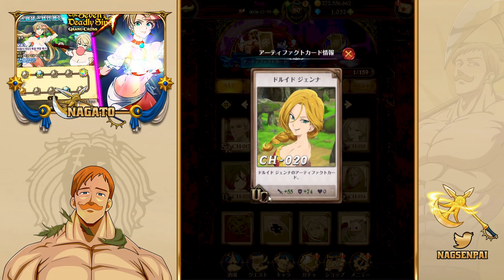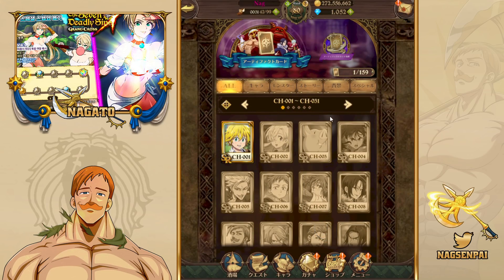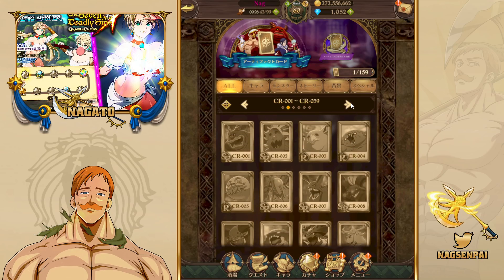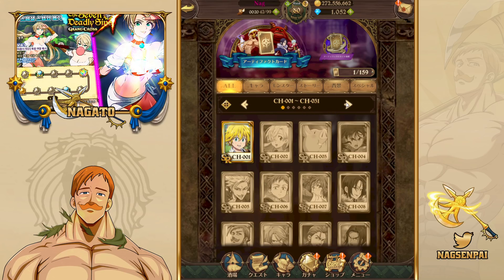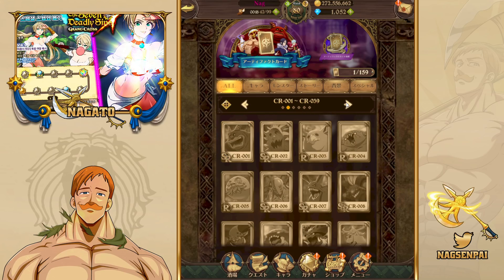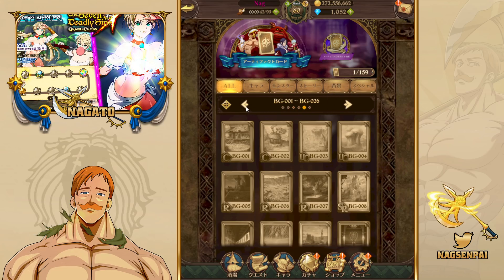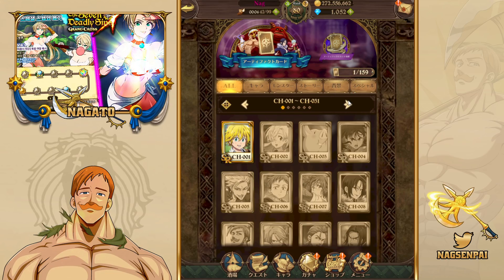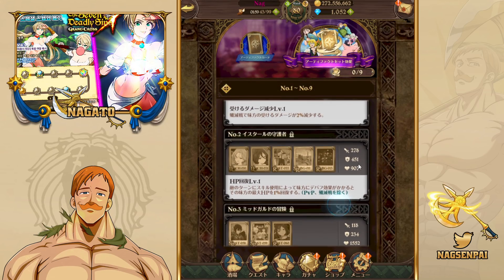You can see rarities like uncommon, rare, SR, and SSR. There are also many commons and they pretty much represent chapters — I believe from the story. There are backgrounds as well, multiple to collect, and so far you can collect all of them free-to-play. If you collect sets, you get an extra boost out of them as well.